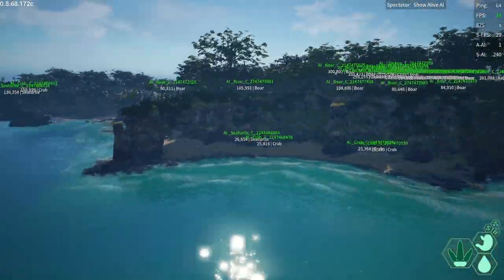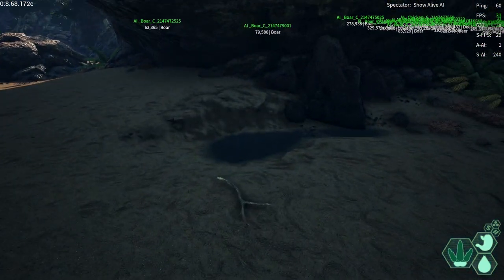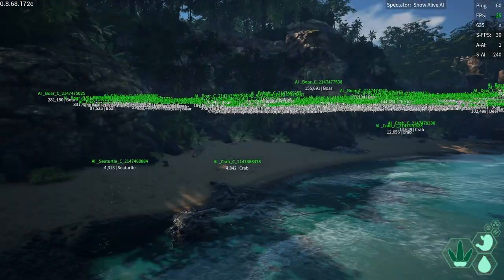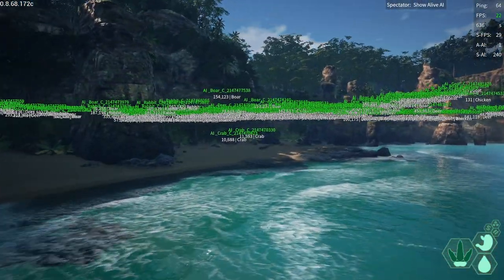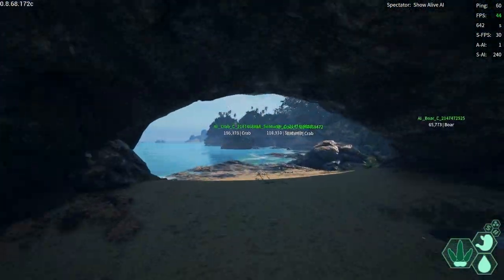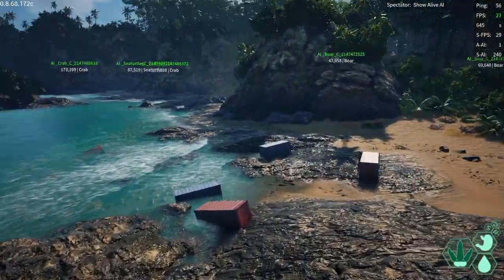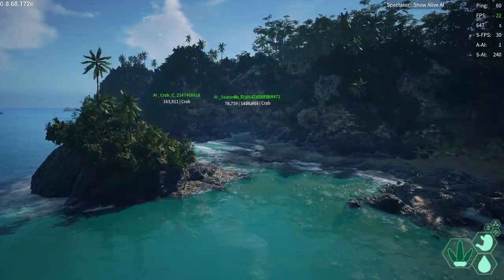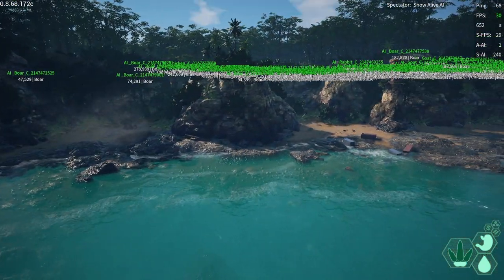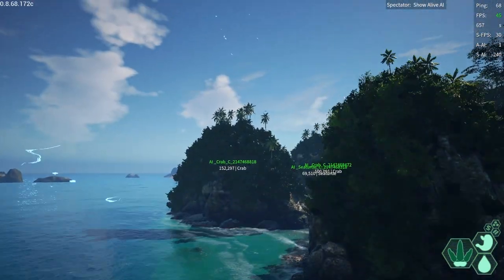Heading up into this section with water — you can actually get fresh water from this pond right there. It does look like we have sea turtles and crabs spawning all along this section, so it's a relatively decent area to get some meat and food. Over here is the shipping containers area. There don't appear to be crabs and sea turtles right now, however when I was here in my last video I was finding sea turtles, so I'd presume they can probably spawn along this entire area.